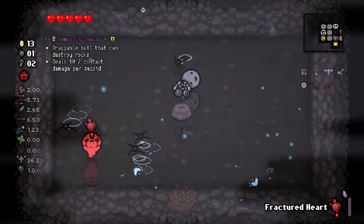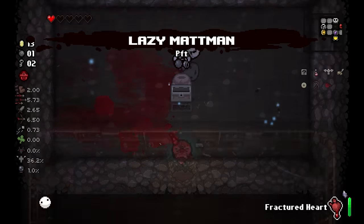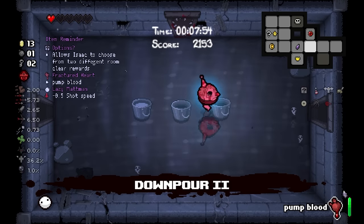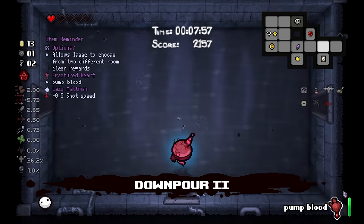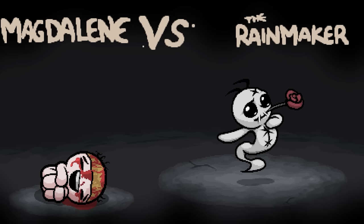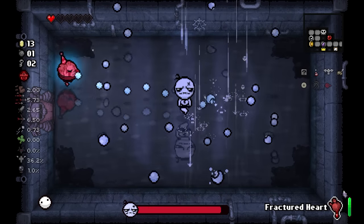Secret room for free up here. Samson's Chains - might as well leave this alone. We might get a roll. It's looking like - oh yes! With that Lazy Worm showing up, who knows. A random D6 in a place like this - that's not happening fellas. We already got the deal, didn't we.